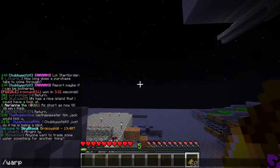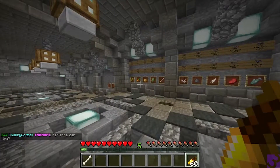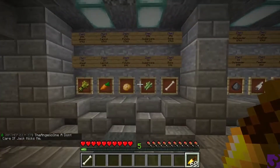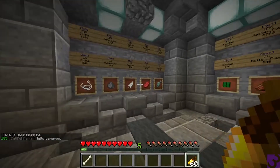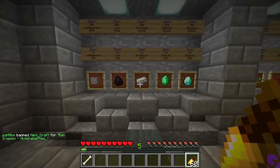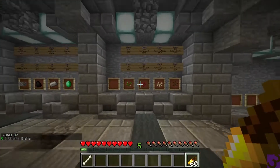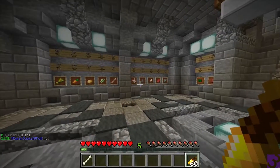Let me warp you over to the shop. So we just type that in and then bam — we're at the shop now. We can sell some items here. It's a little laggy. We can sell these items here.